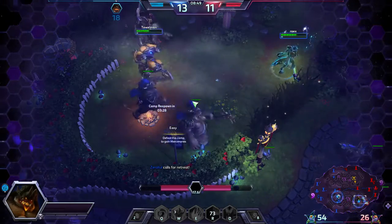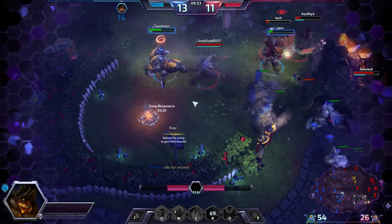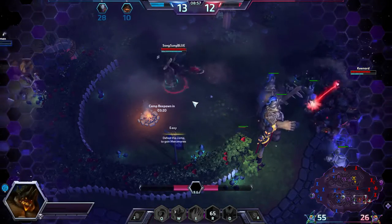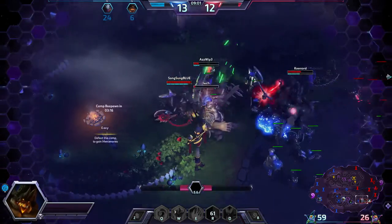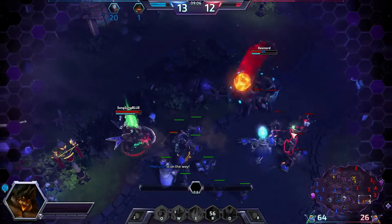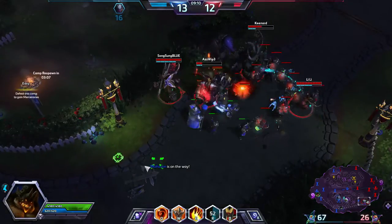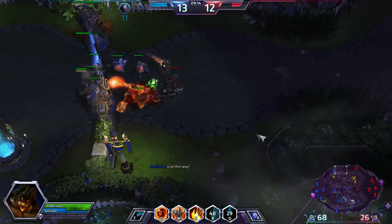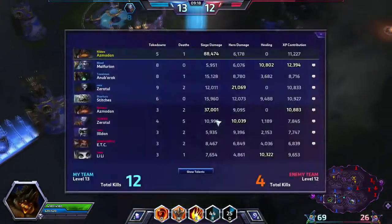Gonna get that camp — no problems. The channel does have unlimited range. I can see how Azmodan needs some pretty good map awareness with the range of his Q and his D as well. Oh, we're nearly gonna kill enemy Illidan, but he will get away, unfortunately. Back in the fight we go. Summon one of those guys there — I should have put him with this guy. Oh well.